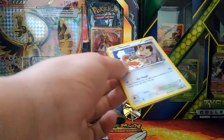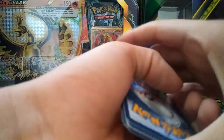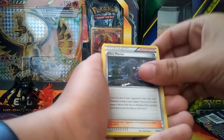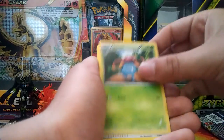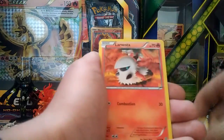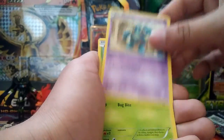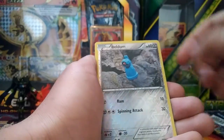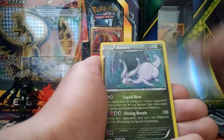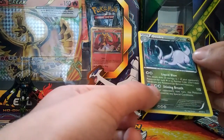Pack six - hopefully we get something good. Got an X Maniac, a Gloom, a Tyranitar Spirit Link, a Meowth, a Larvesta, a Cottonee, a Golett, a Combee, a reverse hollow, a Beldum, and a Gurdurr hollow. All right card, not too bad of a pack.